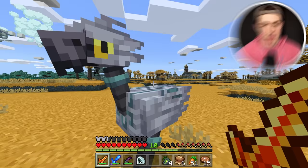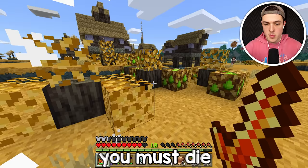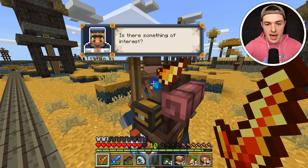That's a weird looking chicken. Hello there, chicken nugget — you are not friendly! So sorry, you must die. I've spotted the villager trader. Do not run. Howdy — is there something of interest?